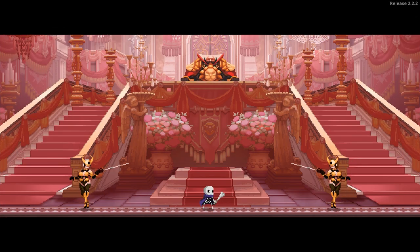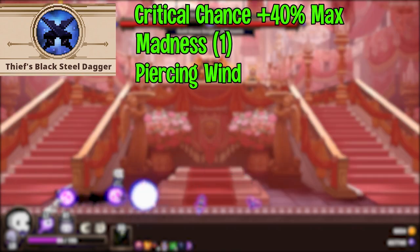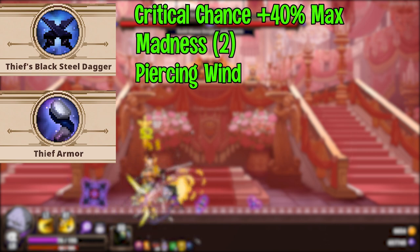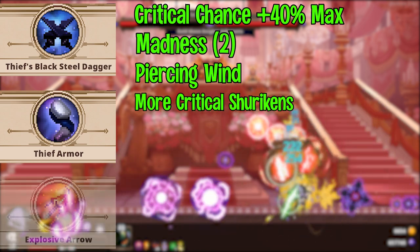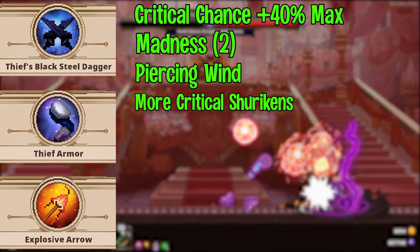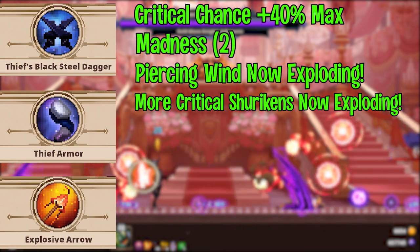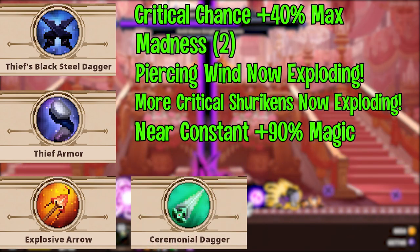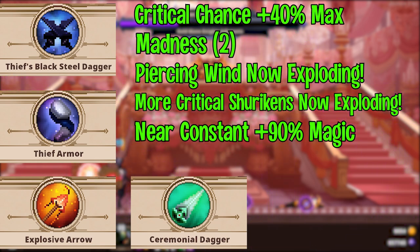Here's a quick example of item synergy using Black Steel Dagger. With Black Steel, we gain Criticals, Madness for attack speed, and Piercing Wind. So let's also add Thief's Armor, which also has Madness. We're now swinging faster with our basic attack and critting a lot more with all of our attacks. This means Thief's Armor will fire off a lot more of its large Shurikens. Now let's throw in Explosive Arrow — Black Steel Dagger is giving us a huge critical boost, Thief's Armor fires off Shurikens, we're swinging faster, and both the Shurikens and Piercing Wind inscription are exploding for AOE bonus damage. These effects also help to ramp up Black Steel Dagger's stacking effect even quicker. And do you remember Ceremonial Dagger that boosts magical damage after you land a crit? Exactly — odds are your Ceremonial Dagger effect will be active every single fight due to the absurd amount of critical chance and power you now have. This is just an example of how you can build item synergy, so play around and see what you like.